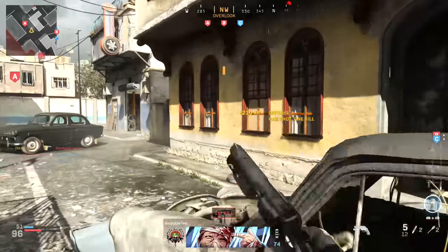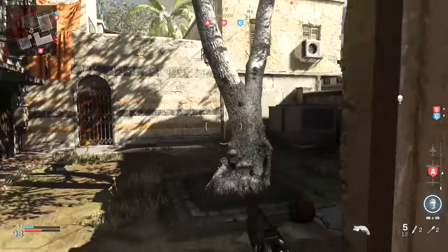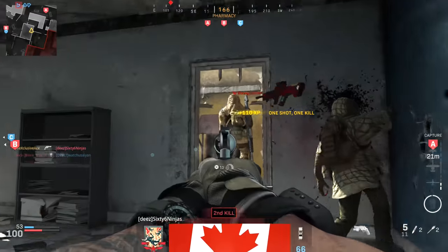What's up guys, my name is Ace and welcome back to another gun guide. This is a series where I go into great detail with all of the stats of every one of the weapons in Modern Warfare. In today's episode we're finally going to be wrapping up the pistol category and covering the 357.